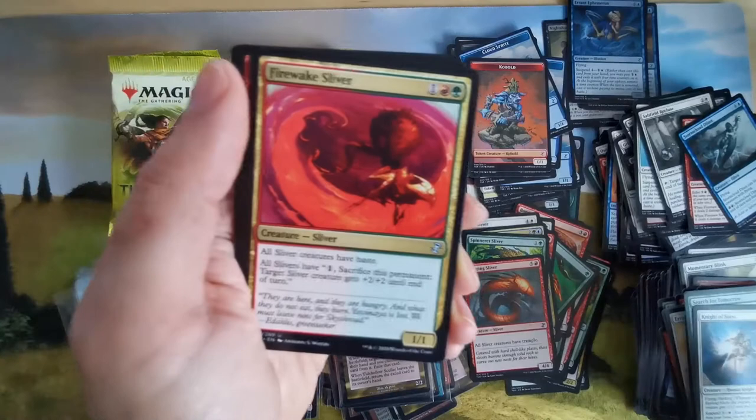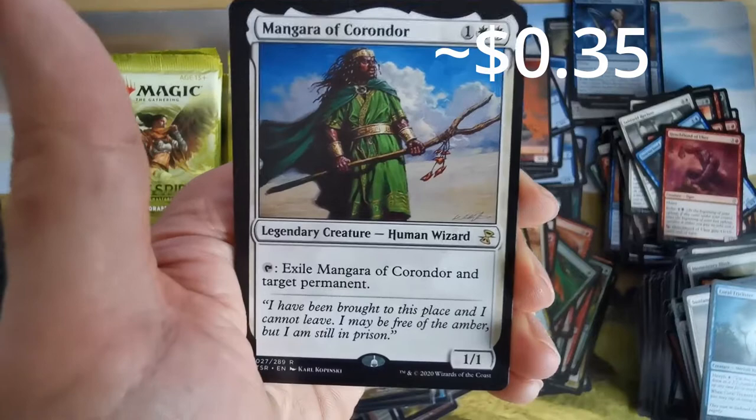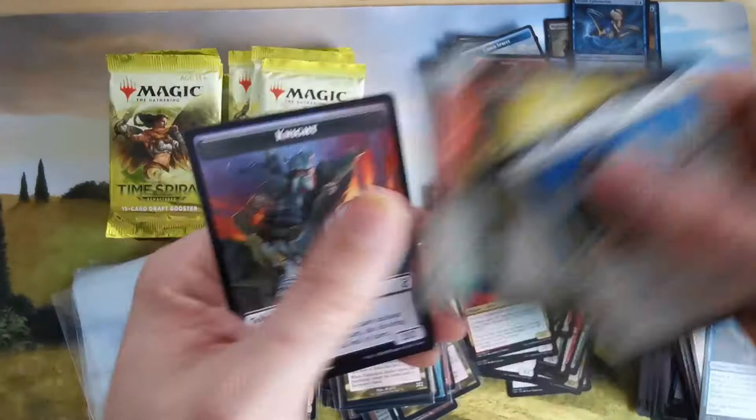Opening the next pack. Another sliver — all slivers can sacrifice a permanent. We have an ogre with echo and Mangara of the Corridor — exile Mangara and target permanent. And Contagion Clasp — enter the battlefield, put a counter on a target creature and proliferate.